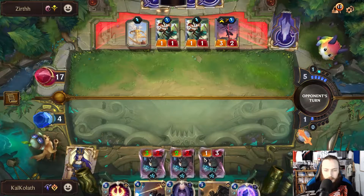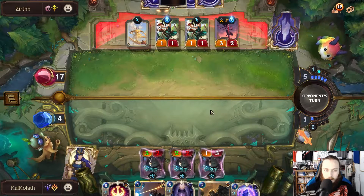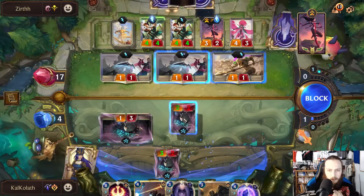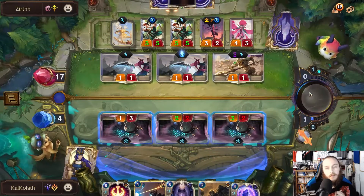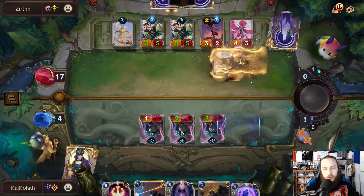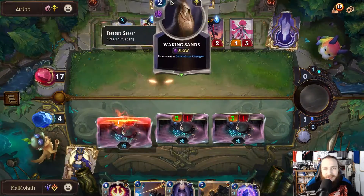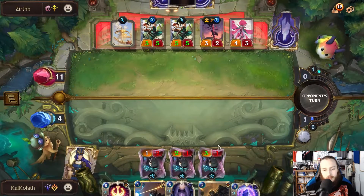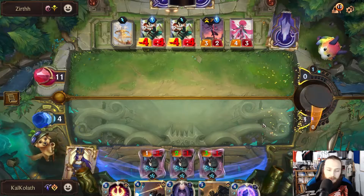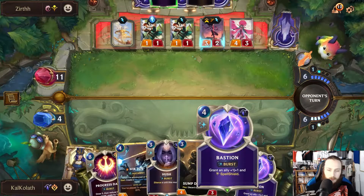Do that. This was a rough start. Sparring Students are insane for one cost — that's insane. It's actually insane.